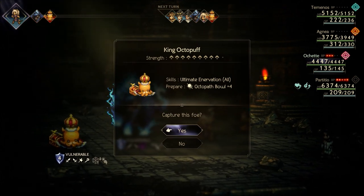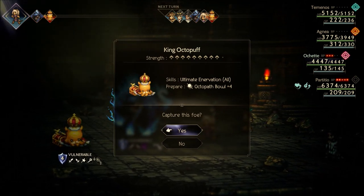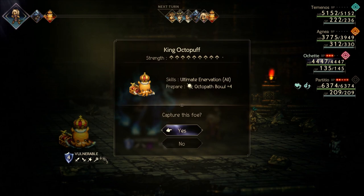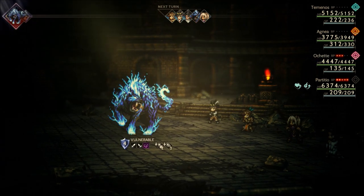This gets you the Octopath Bowls — that's the item you need if you want to hire Elrond with Ochette. The cool thing about this is you get four at a time, and it only takes three to hire him, so you'll always come out ahead. I'll prepare the monster I've just caught.